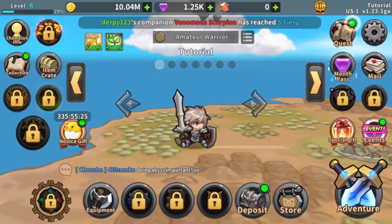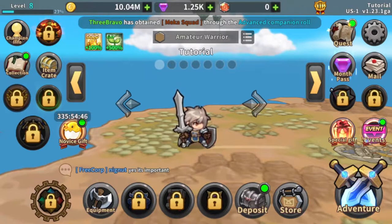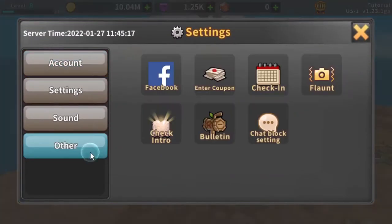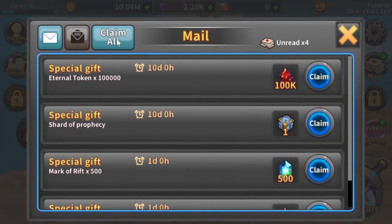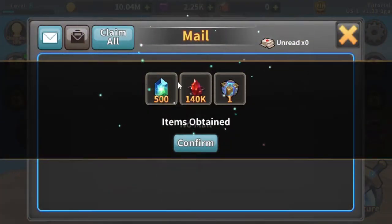The coupon codes currently are Welcome2022 and ThankLove. In the description, I'll post the links on where you can find these coupon codes. Where you can enter them is a little different based on device — iOS users have to go to a link online, while other users can go to Settings > Other > Enter Coupon. After collecting those coupons, claim all. I got 140,000 Infinity Essence, which is the most important part.